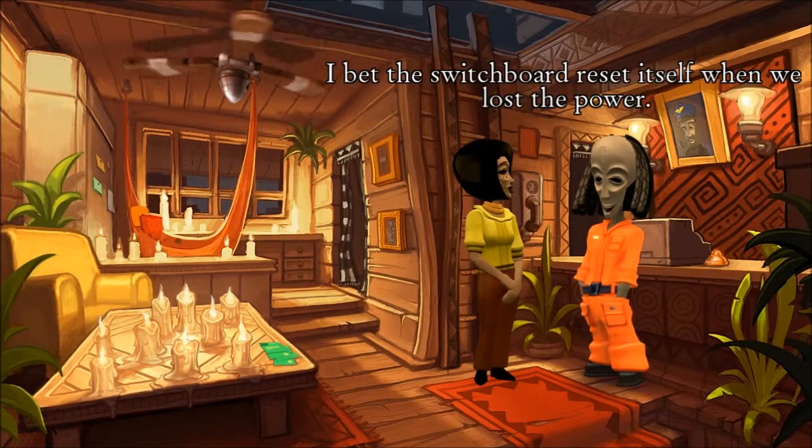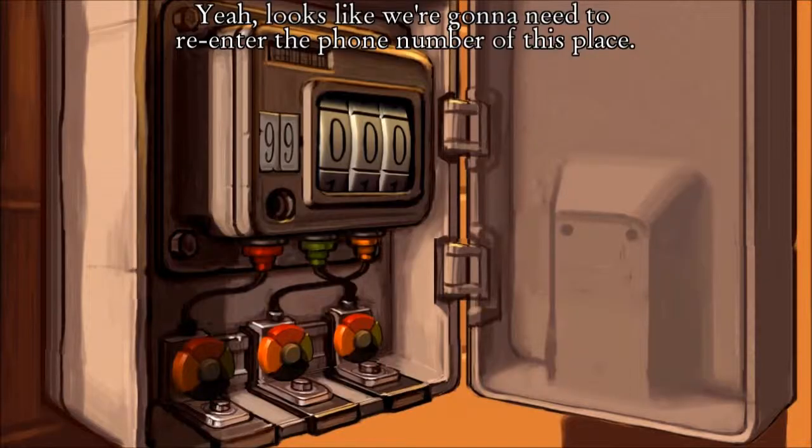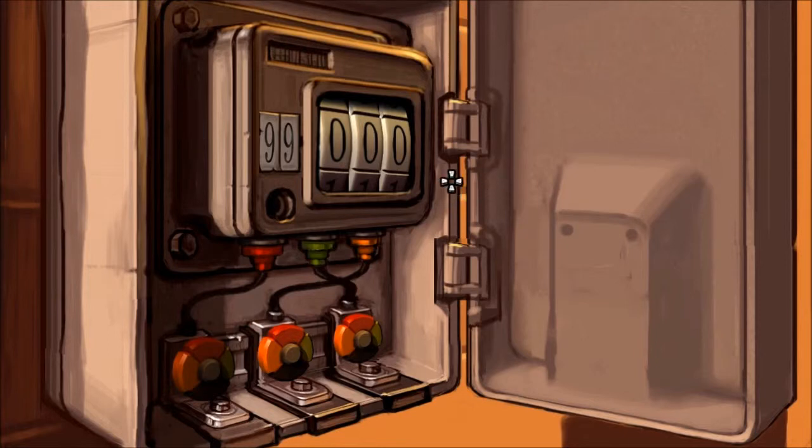The music — I can't underline enough how awesome it is. The voice acting will depend on your personal preferences — I personally like it, but I could see where some people might be thrown off a little. Now we need to turn these dials to match up the ports: red, yellow, and green. We also need to remember the phone number for this building — it's four five zero.